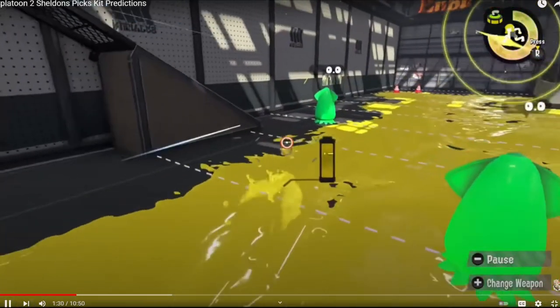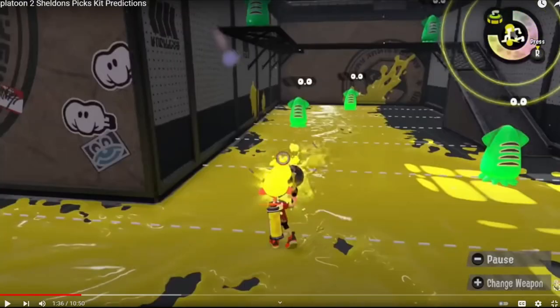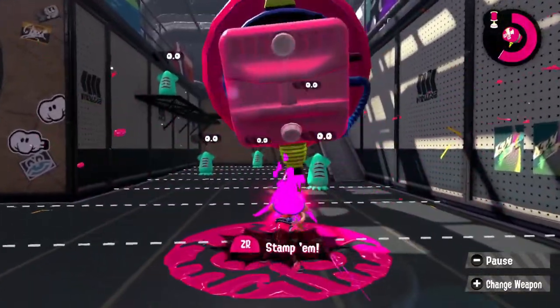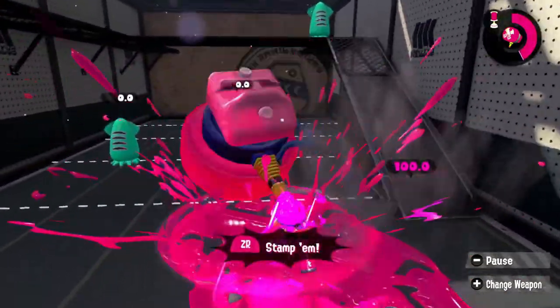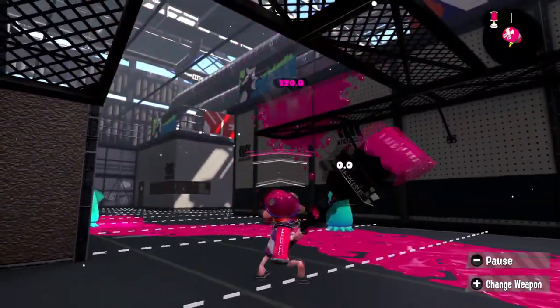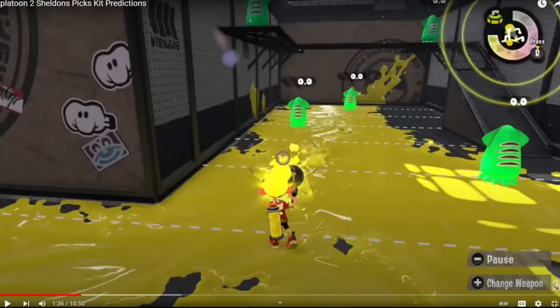At that time this was before Stamp and Booyah got their buffs, so the specials were really bad. Rush mode on Stamp was super slow, and Baller exploded earlier. Now the dynamic has completely switched — Stamp is way better than Baller. Things change.